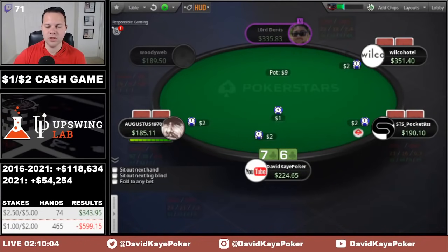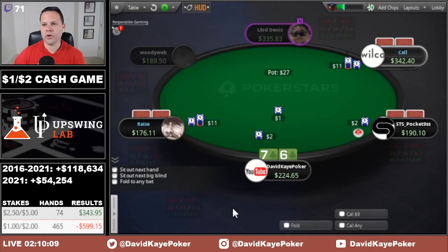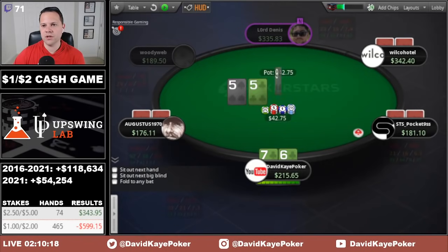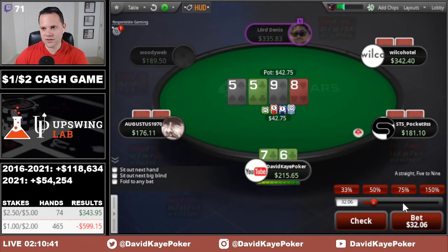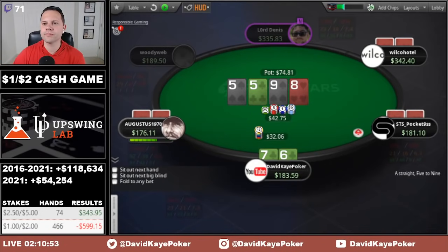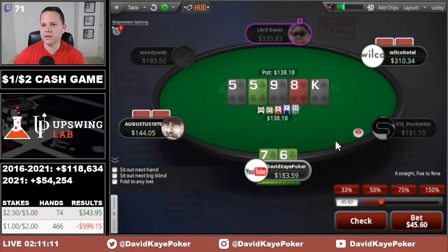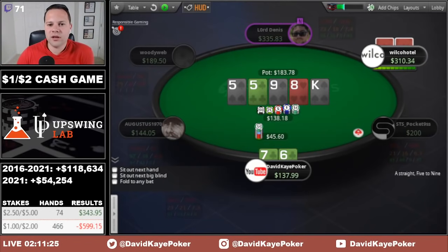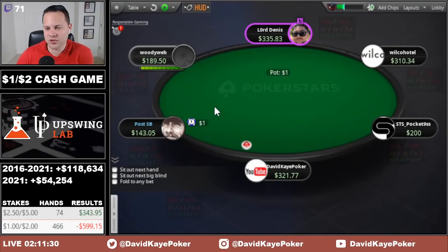Complete in the small blind with 7-6 suited. See a raise — if the button calls I'll call, getting 4-1. Flop a gutter with backdoor clubs. Turn brings the straight, so we start betting ourselves. Into three opponents we go big. See a call, then another call. Hoping spades miss and the board doesn't pair — 9-8 means there are some bad cards coming. King of spades hits: not a great card. We block but I'm not sure the block was right. On the flop nobody bet spades so I wasn't too worried — I think they bet their spade draws quite often. Multiway, maybe I was supposed to just check.